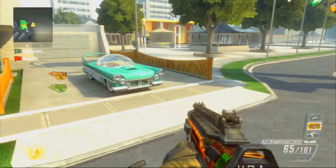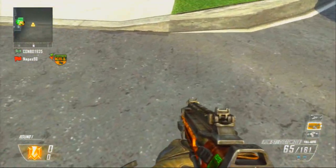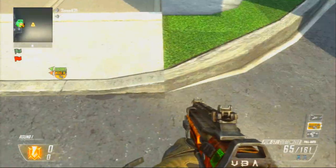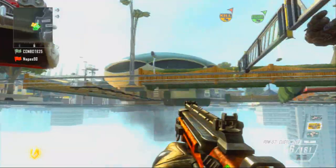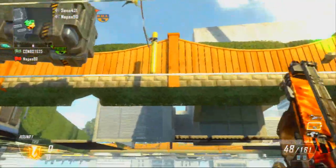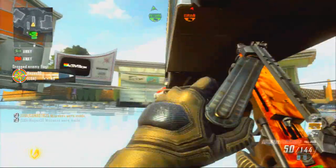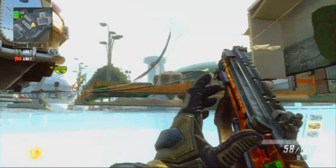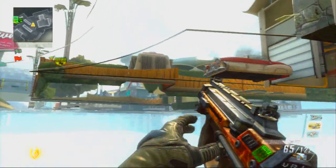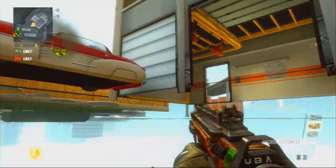Before we get to the sky barrier, we're just going to show you under the map real quick. This is, once again, a first on Black Ops — a legit fully under the map. I know they kind of got under on the new map Downhill, but that doesn't really count because it's not fully under. This is the actual first fully under the map on any Black Ops game, so that's pretty epic as well. But we're not going to show much of this because the big thing is the sky barrier.